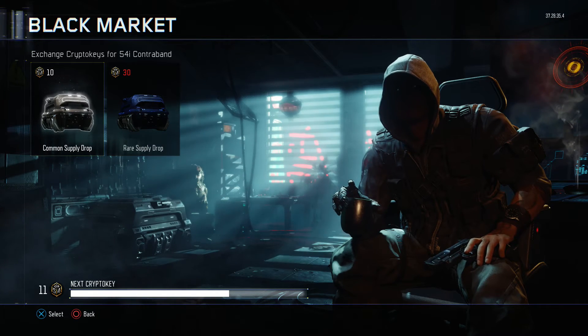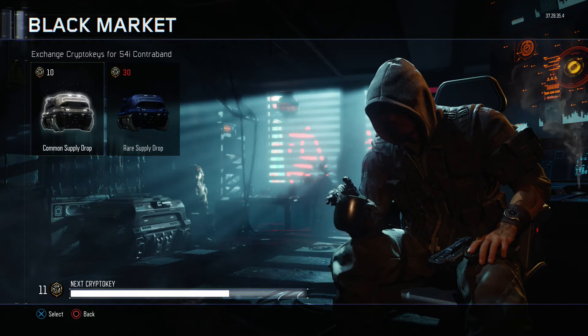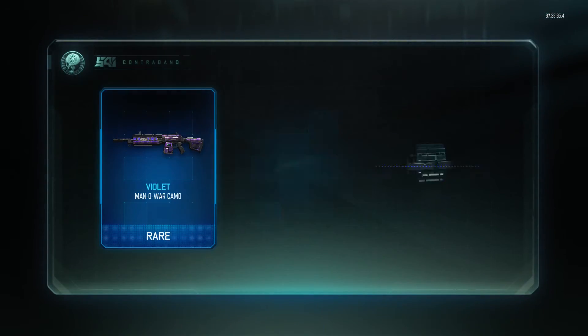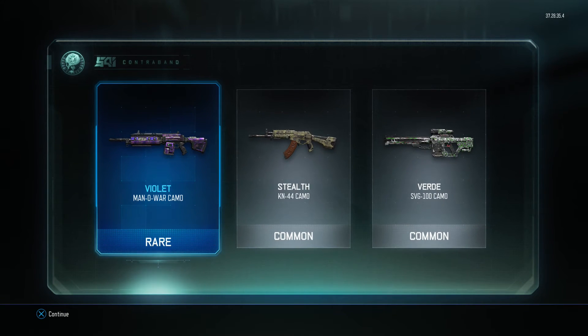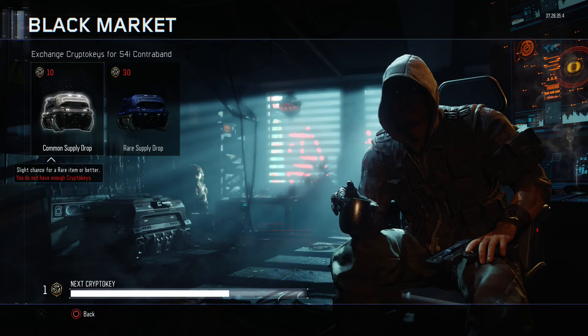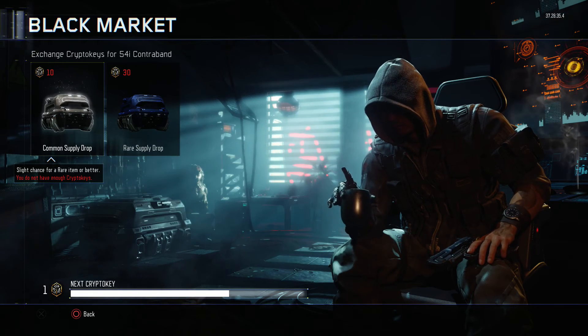This is our last one, guys. This is actually going to be a pretty short video. However, I did get the two epics in the beginning, so that was pretty awesome. Unfortunately, I don't actually use the Argus or the RPG, so I can't put them to good use. Our last one gave us Violet on the Man of War, which is actually pretty good — I'll probably use that. I use the Man of War a lot, that's actually my most used weapon. Stealth on the K and 44, and Verdi on the SVG. Anyway, that was 100 Crypto Keys blown through in seconds. Hopefully you guys enjoyed.